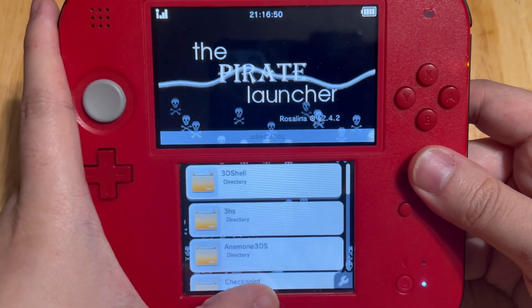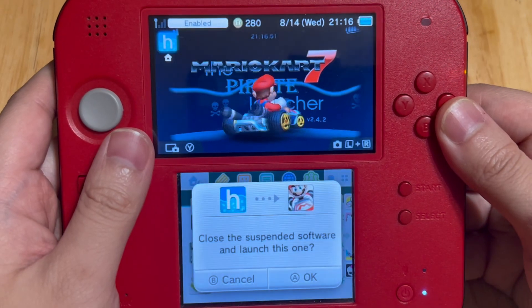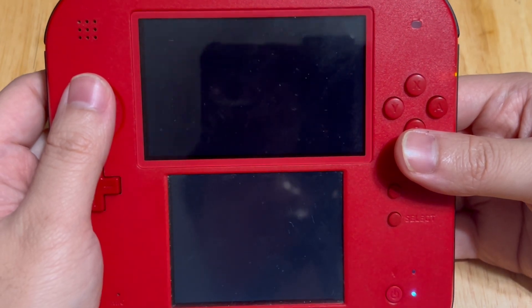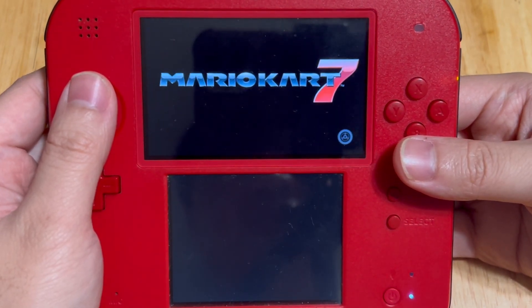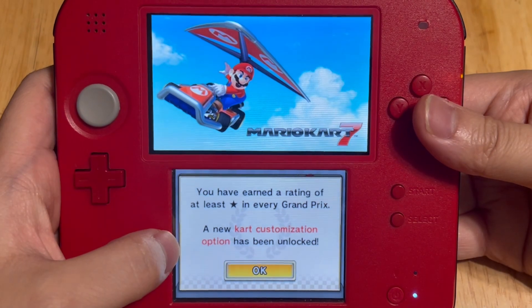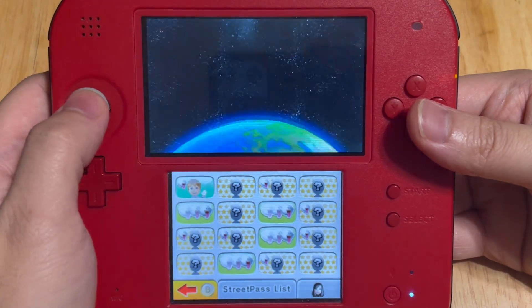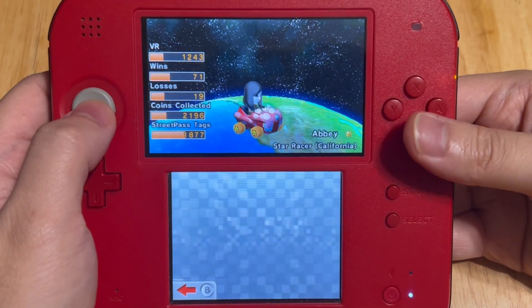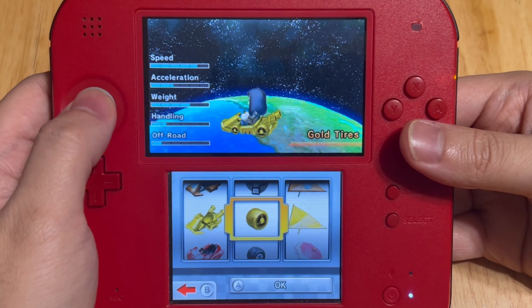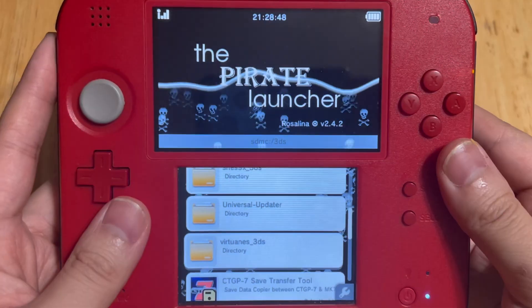Now press the Home button and launch Mario Kart 7. You can also do CTGP-7 if you like, but I'm launching Mario Kart 7 to see if the gold kart is unlocked. There it is — the gold kart is unlocked on my sister's 2DS in Mario Kart 7.